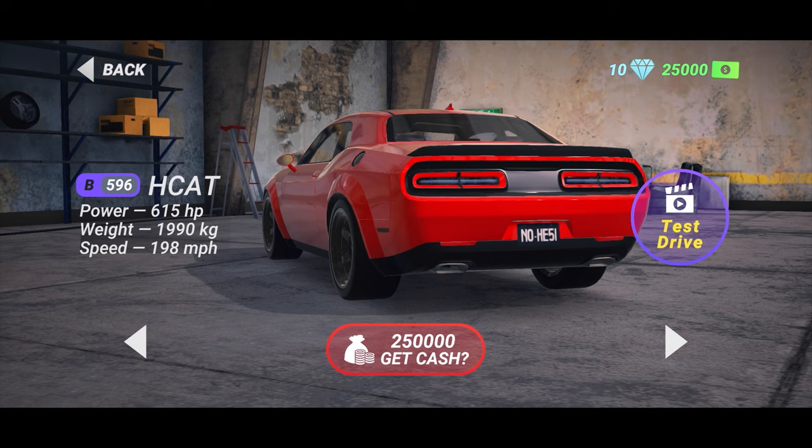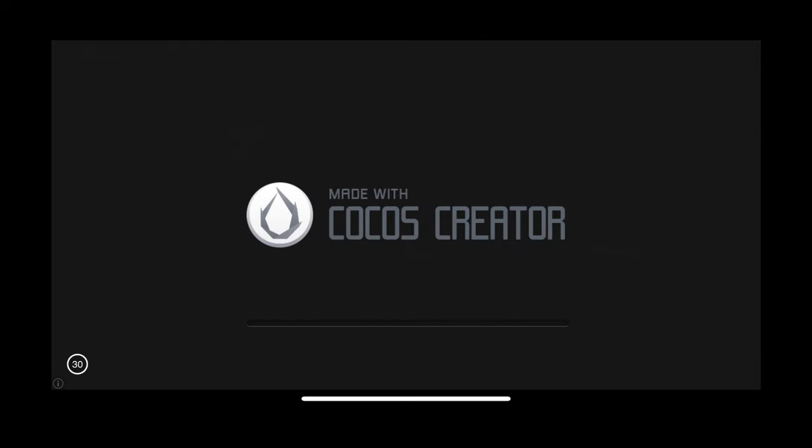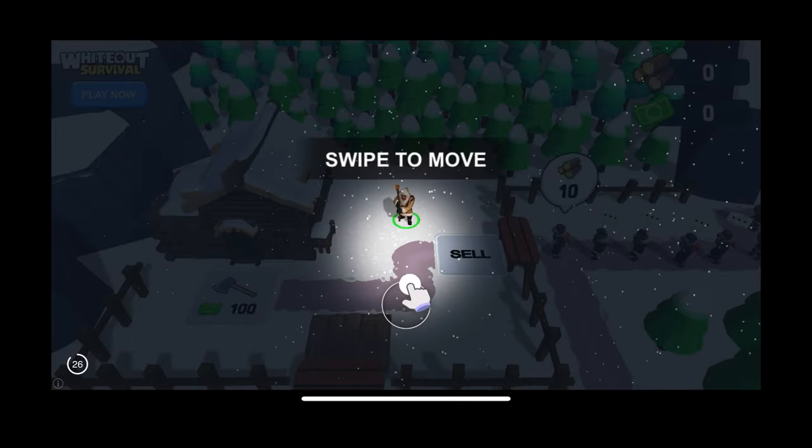Let's drive this first. We're going to go ahead and test drive. It gives us the option here, or $25,000 to get cash. We'll go with the test drive and see how this plays. And of course — an ad. A 27-second ad.